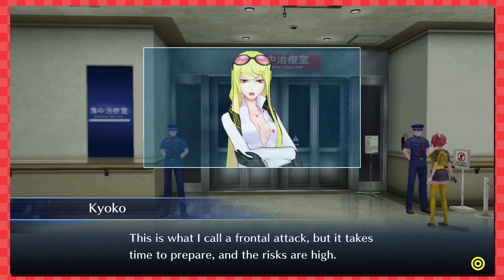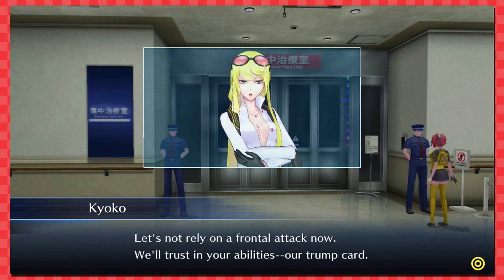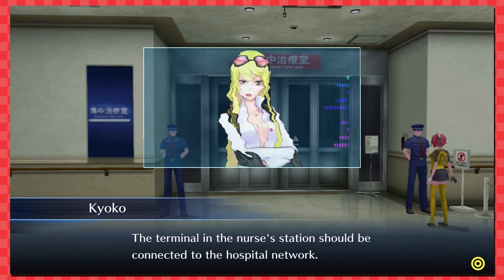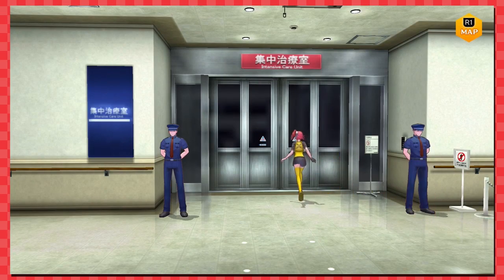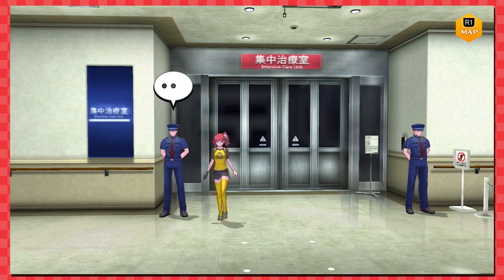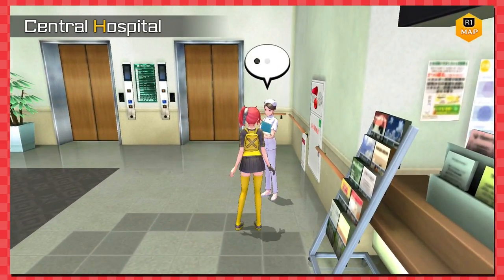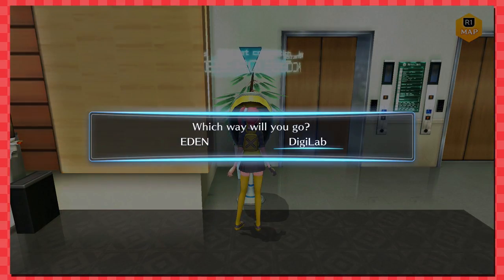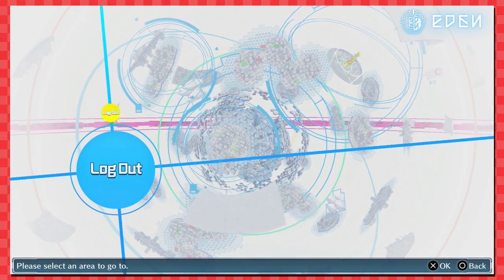'This is what I call a full frontal assault, but it takes time to prepare and the risks are high — let's not rely on a frontal attack now.' Too bad! 'We're trusting your abilities — our trump card. The terminal in the nurse's station should be connected to the hospital network.' I was hoping for that full frontal attack — can I frontal— can I just slap him gently in the face? I'll go to Eden — full frontal hospital!